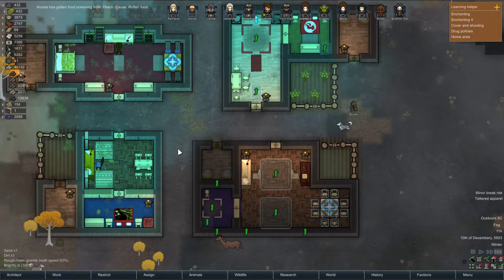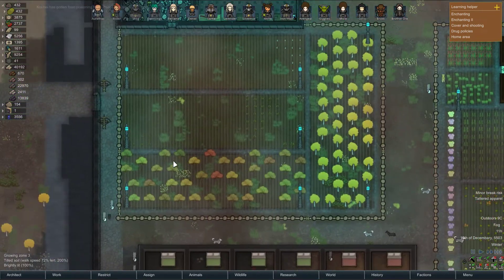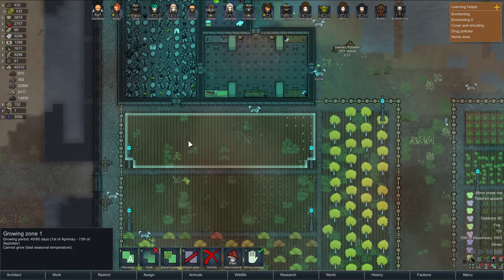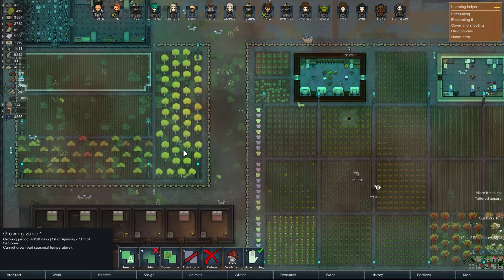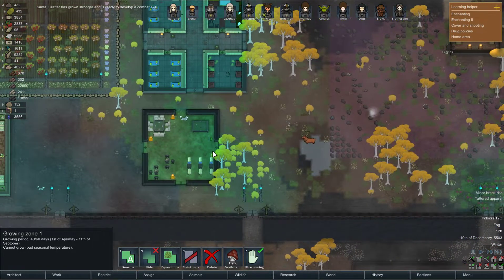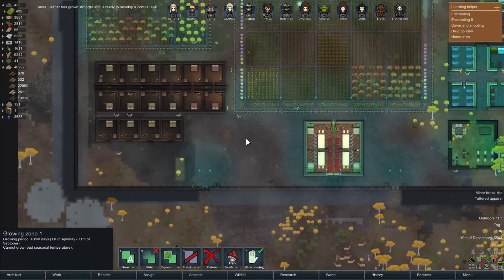I need Devil Strand badly, and I know we lost a Devil Strand crop to the Cold Snap, which is still insanely annoying to me. Hope we get some visitors soon because I really do need recruits — I don't even care if it's a raid, because I can convert a bunch of these into prisons if I need to.